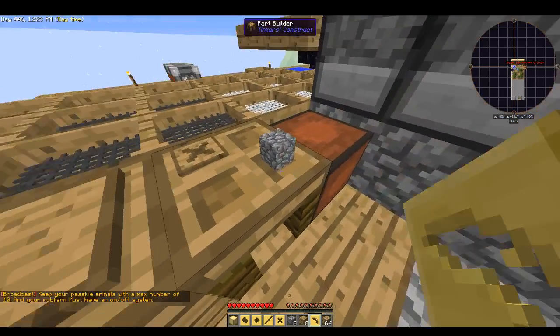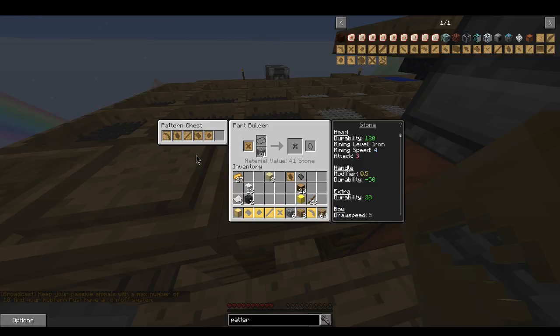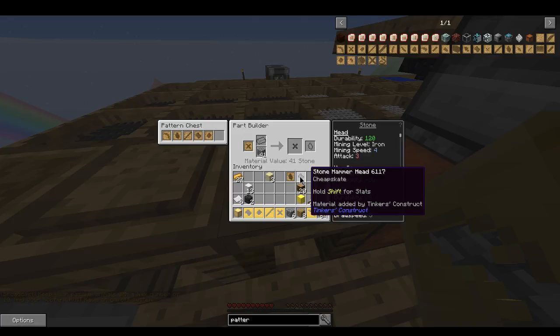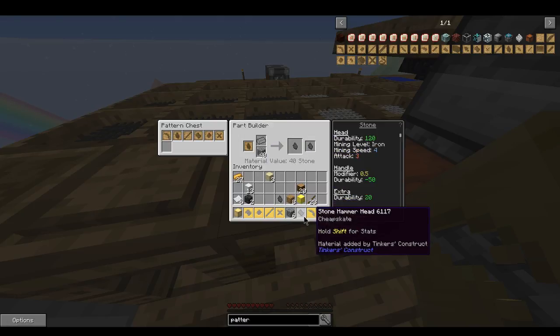I got most of my patterns already made but I'm gonna show you how I did that. So I got the stone hammer here — the stone hammer part — I put this in here. Now I just want the shard so I can pour out little ingots and little pieces.